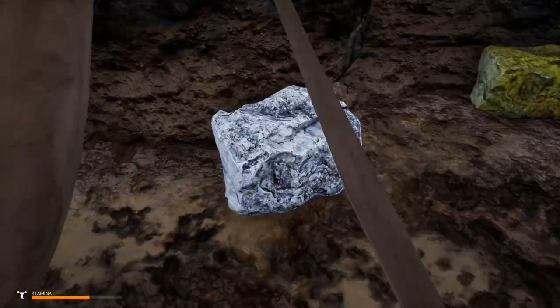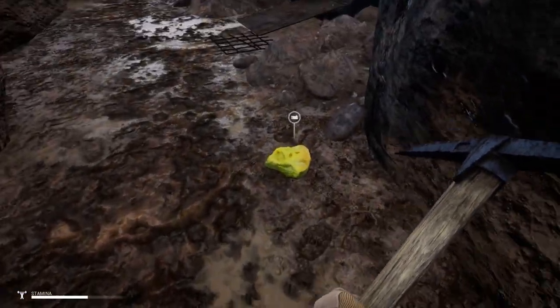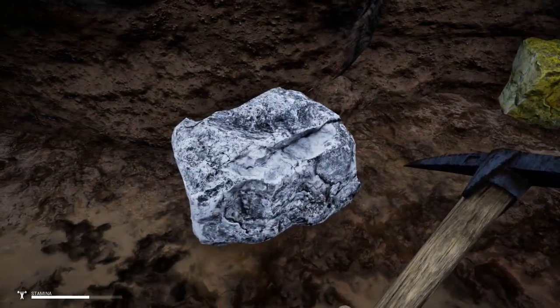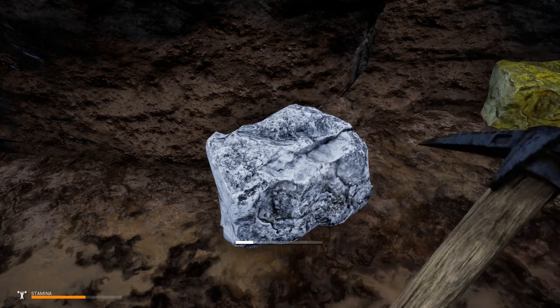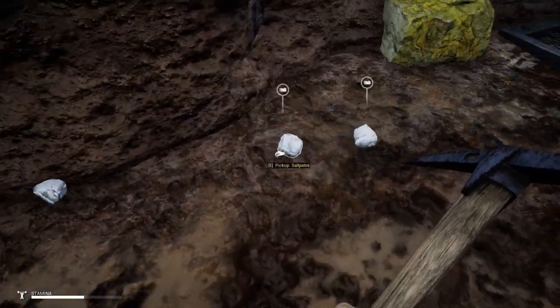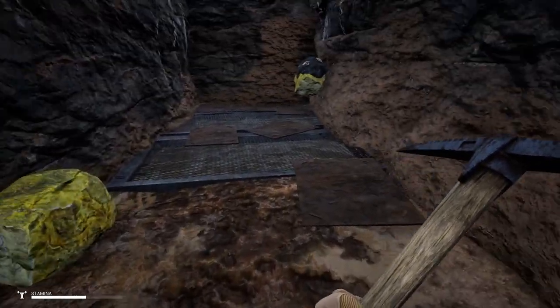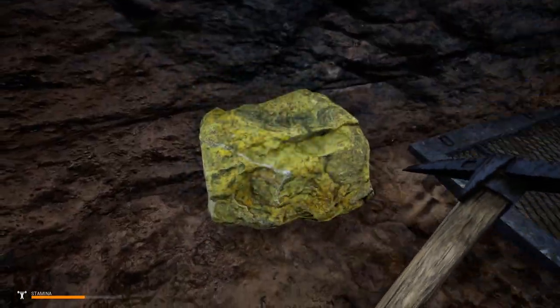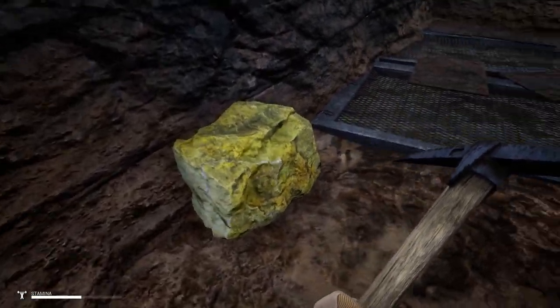That right there is sulfur. There are a few of these on top of each other — sulfur, all spawning on top of each other, which is cool. Let's get this saltpeter. You need saltpeter and sulfur to make gunpowder.